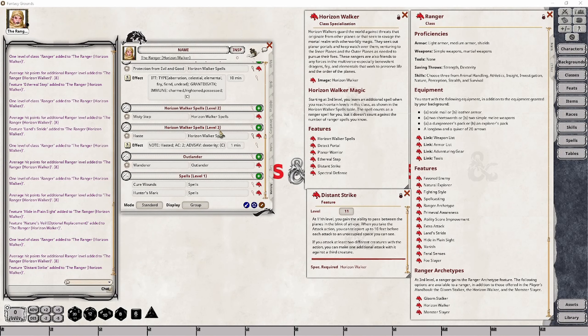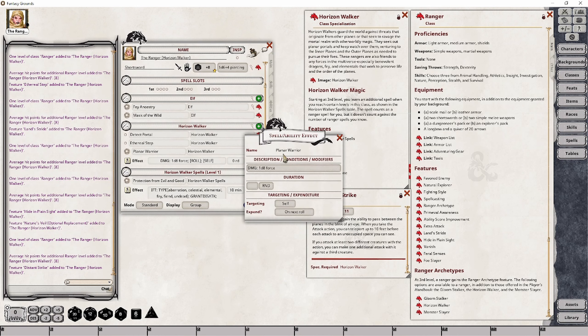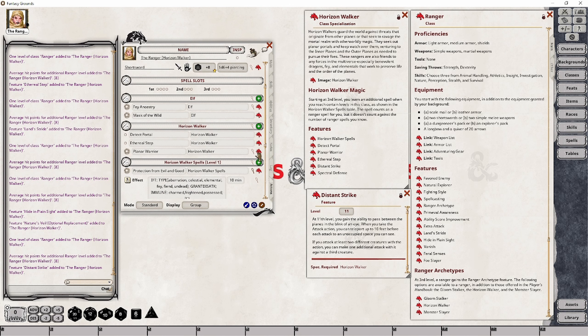At Ranger level 11, the first thing we want to do is update the amount of damage our Planar Warrior feature does. Simply click on the magnifying glass, navigate down to the damage entry, and update it to be 2d8 force. You don't have to change anything else. With that adjustment, we've made the improvement this feature gains at level 11.